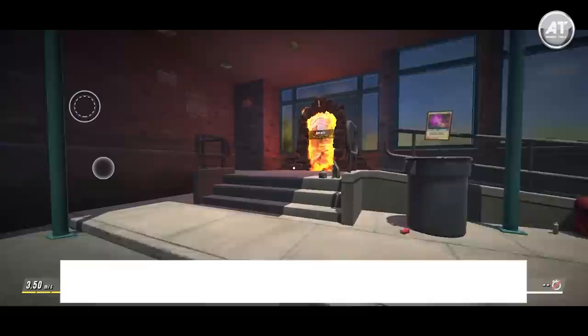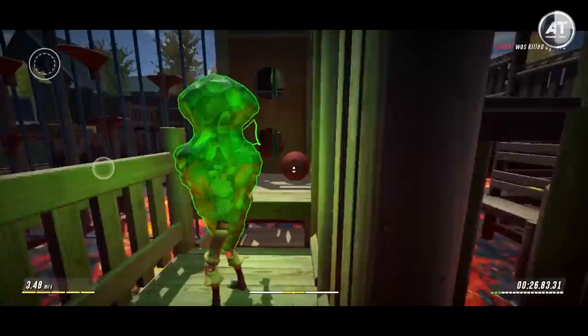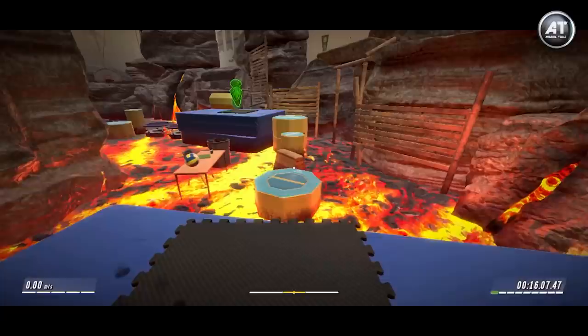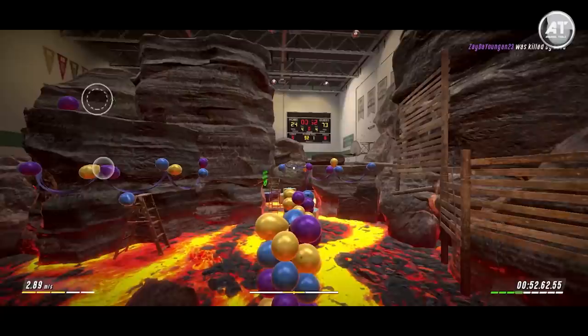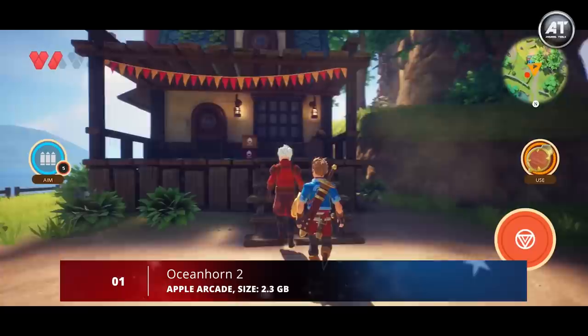Next up at number two, we have Hot Lava. Hot Lava is all about imagination and flawless timing — players put themselves directly into the imagination of a young child who is a massive fan of a 90s-style Saturday morning cartoon named the Global Action Team. You take on the role of one of these heroes, racing around environments like shops, gyms, and parks, all while trying to avoid the floor. It's not like a traditional platformer because the path you must take isn't always obvious.